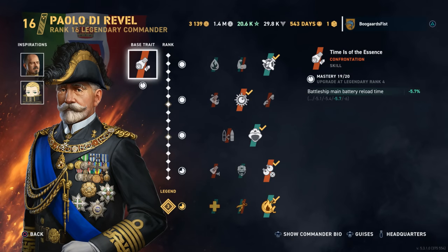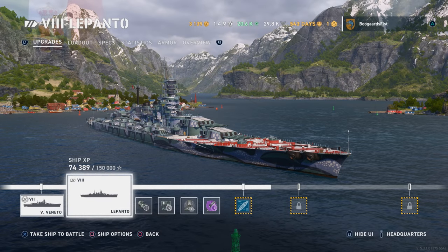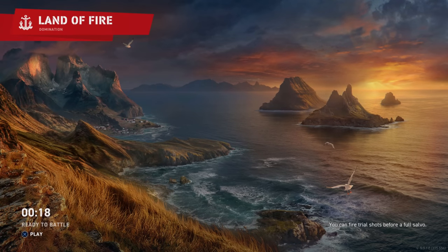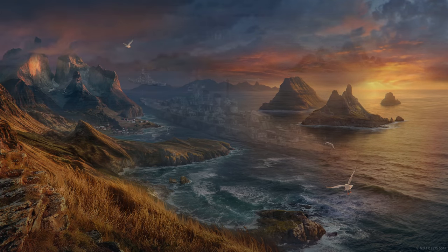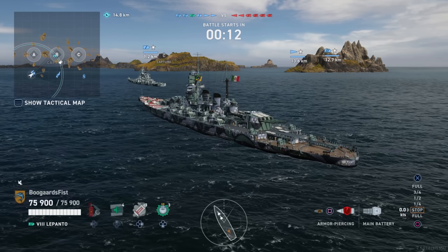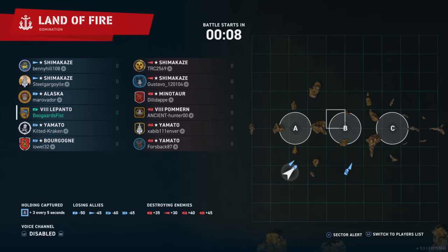Hey guys, Tubular. Today we're checking out the new tier 8 Italian battleship, Lepanto. Pablo on the screen there. We've got secondaries all day, every day. And there's the ship. We did actually put the epic reload mod on there for the secondaries. Haven't boosted the rest of the ship though. We still got a couple mods to unlock, so this isn't fully upgraded yet. But it is a good look at the power of this fully armed and operational battle station in action.